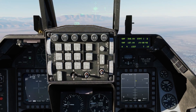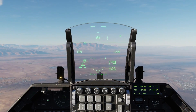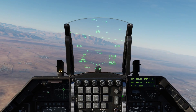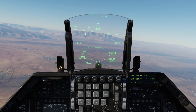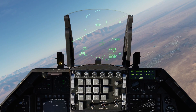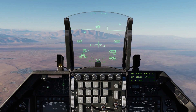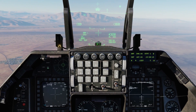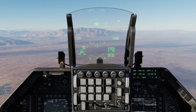In bore mode, we have the Maverick page with SOI and up on the HUD we have a cross. Using the TDC we can slew it. Notice that when we bank, pitch, and move the aircraft, the cross does not stay ground-stabilized — instead it stays relative on the HUD. This allows you to use it almost as a search function, flying through an area and searching a swath of land using just the Maverick seeker. You can still designate an attack if you wish. This can be handy if you don't have a targeting pod available.